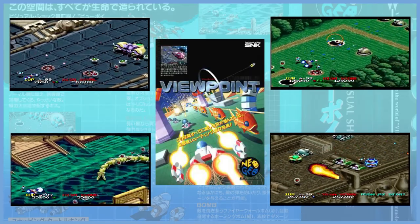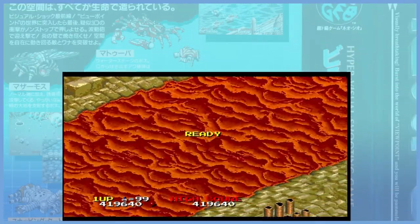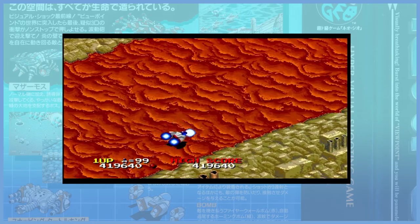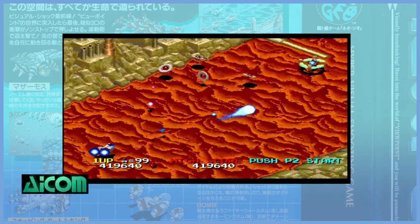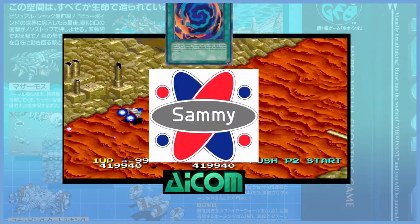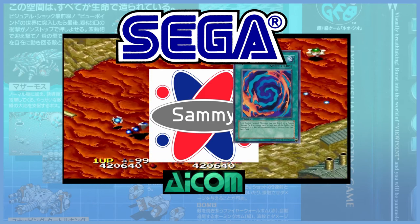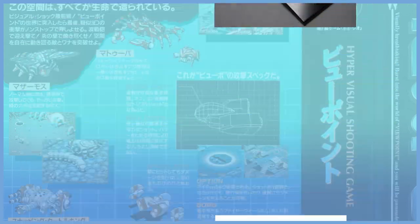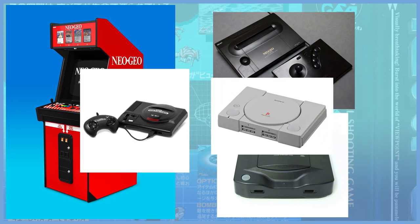Viewpoint is a shoot'em up with a twist, at least for its time. It's isometric and gives the illusion of a 3D environment in a 2D era. It was developed by ICOM and published by Sammy, who later merged with Sega. Viewpoint unfortunately seems to have fallen into obscurity due to the Neo Geo version being the best release, and it was later ported to more popular platforms like Genesis and PlayStation 1.